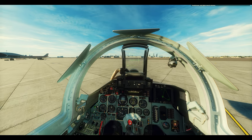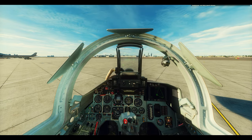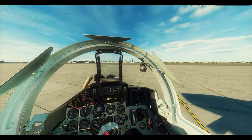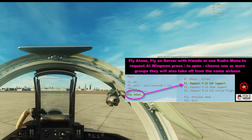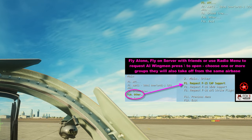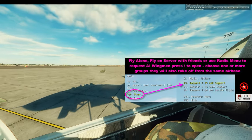There are actual audio cues and communications occurring in the air while you're flying, to help you along and give you some tips and advice. From the same radio menu, if you go to Other, you can request F-15 CAP support, air-to-air support, SEAD, or air-to-ground.